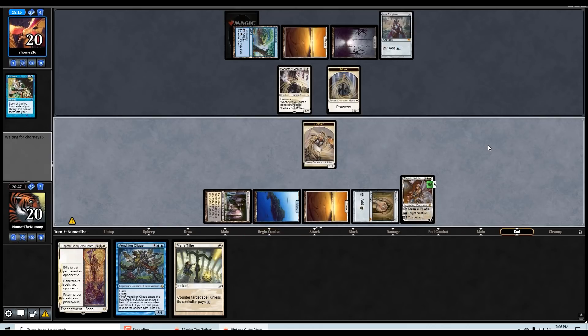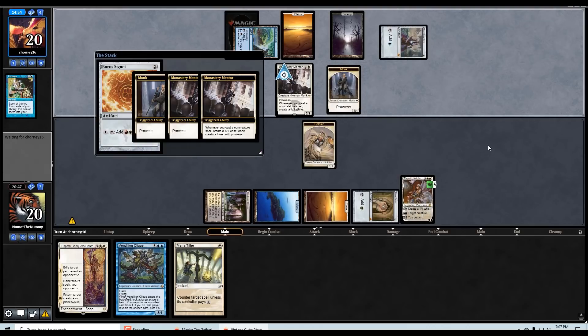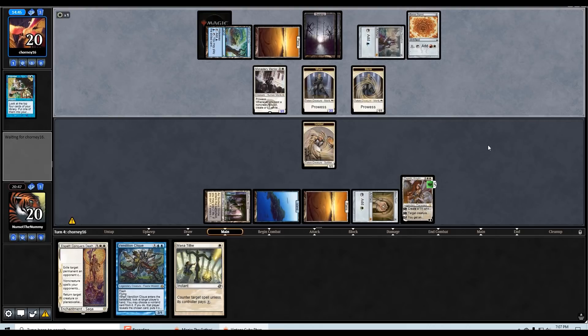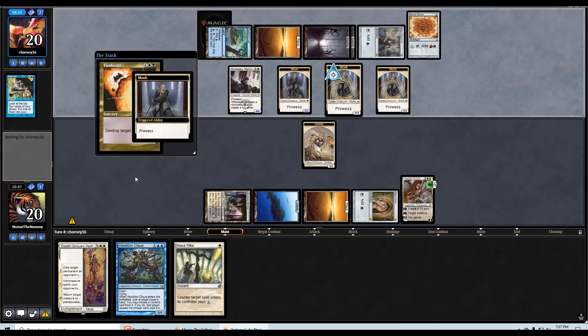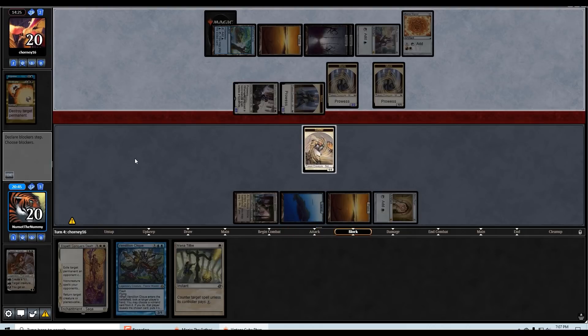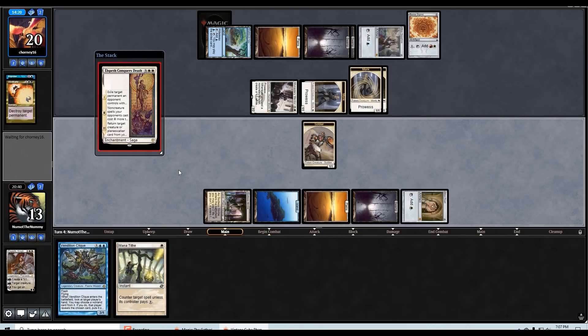If they just have a single removal spell for my token they get to kill Elspeth, but I think this is better than holding up Mana Tithe. Another artifact — this time a Signet — into a Vindicate of their own. Oh boy. Looks like I'm going to need to draw Balance. I didn't take out Balance, yeah. We'll go ahead and take all of it. That does give us Elspeth Conquers Death but it's not exactly thrilling.